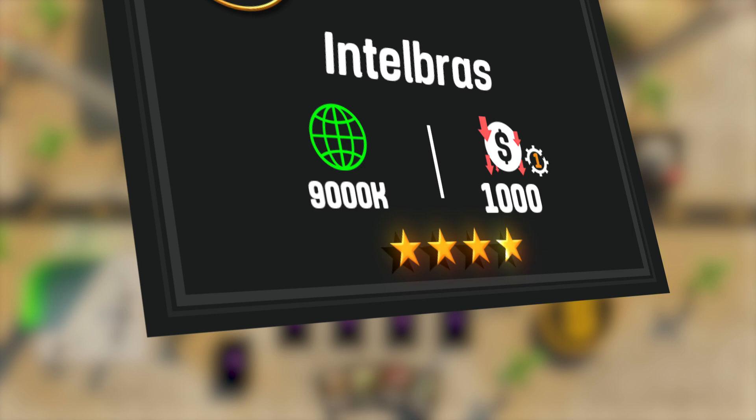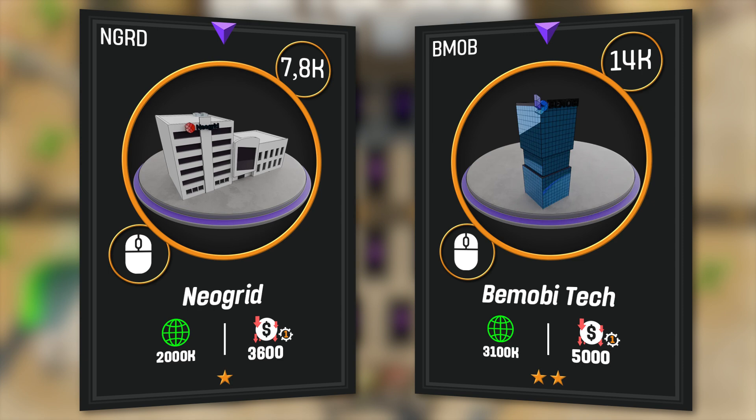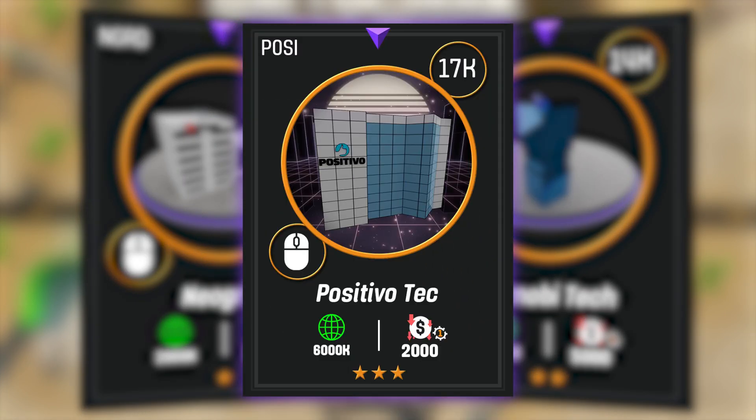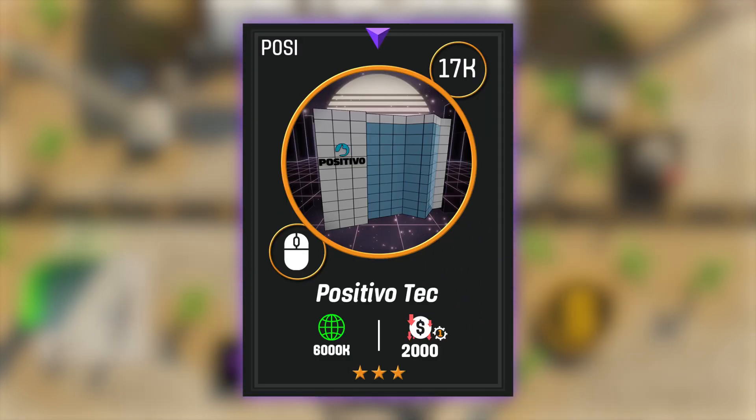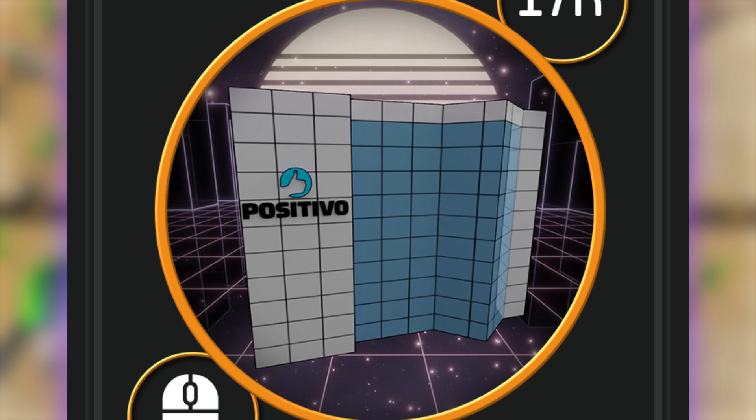All cards have levels represented by these stars. Level 1 and 2 cards are the most basic, featuring just the companies and nothing else. On level 3 cards, we have a backdrop along with the company. I'll explain the concept behind it in a bit, but notice that it's almost colorless, kind of dull, but still something.